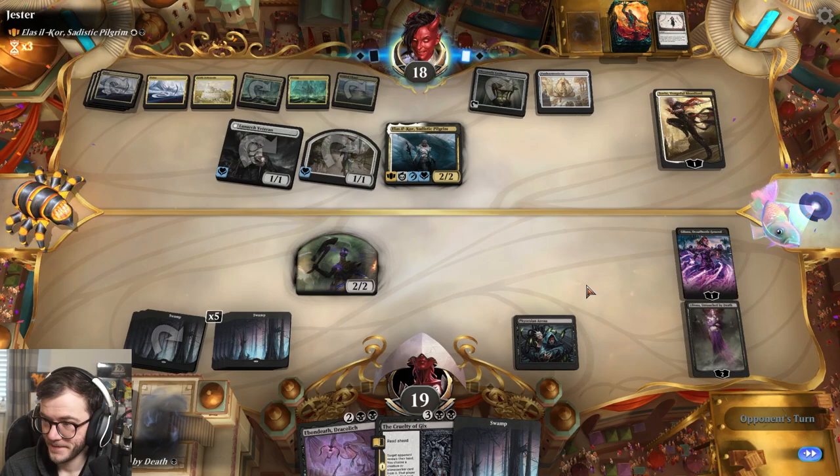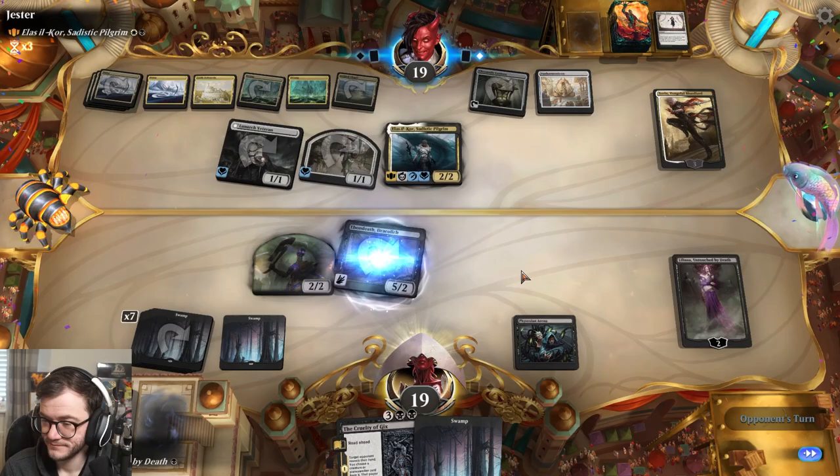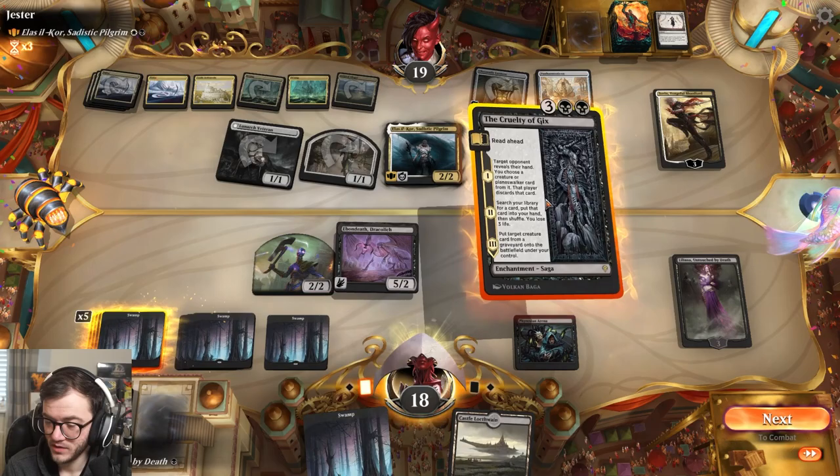We'll play a big dragon. More land, and another land. Let's mill some more - no zombies, all removal. Play a land. We'll go to two loyalty. How much mana? Three, four mana.